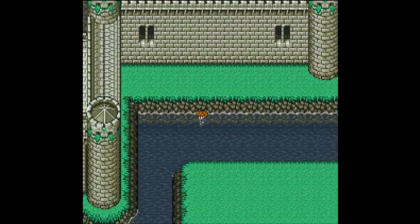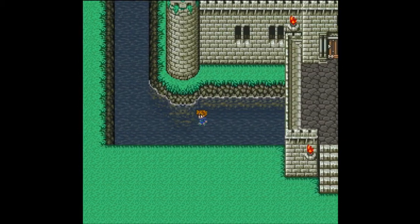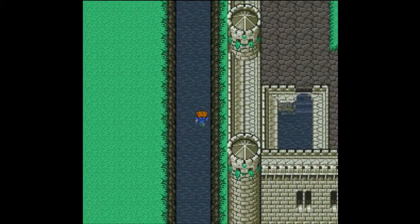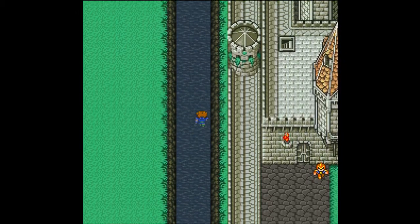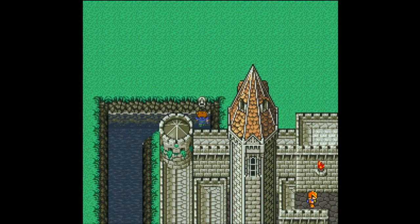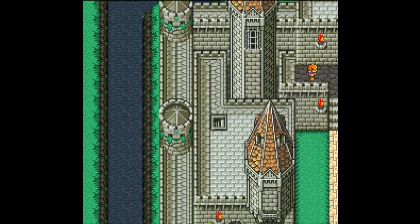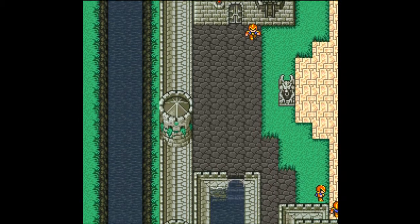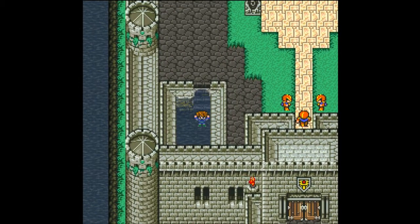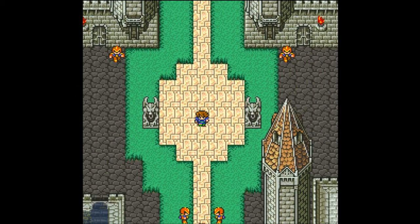I'm expecting to change people's job class setups relatively shortly. I don't want to get into another situation like last time, where I wanted to change somebody's job class and had absolutely no way to equip them with anything. I don't like that. Now we can hit the switch and head back into the castle — and that is this castle mostly completed.